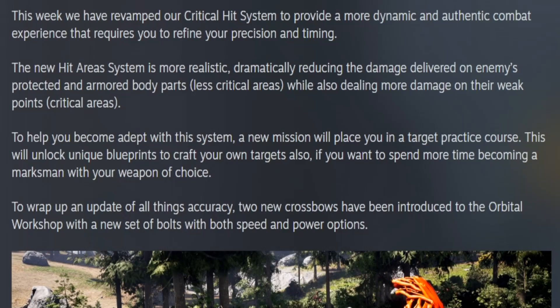The new hit area system is more realistic, dramatically reducing the damage delivered on enemies' protected and armored body parts — less critical areas — while also dealing more damage on their weak points — critical areas. To help you adapt, a new mission will place you in a target practice course, unlocking unique blueprints to craft your own targets. Two new crossbows have also been introduced to the orbital workshop with a new set of bolts with both speed and power options.